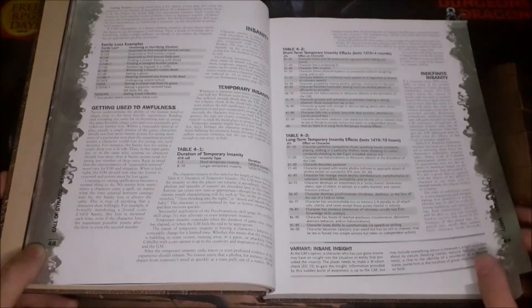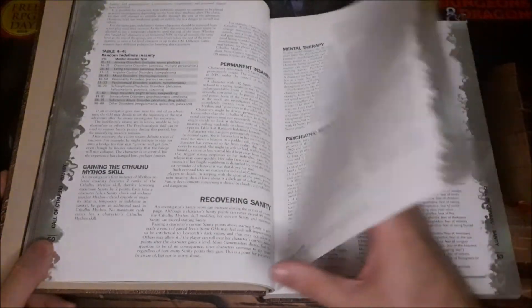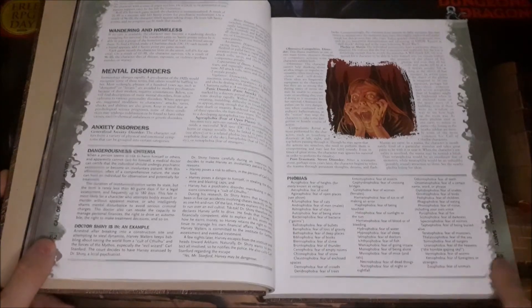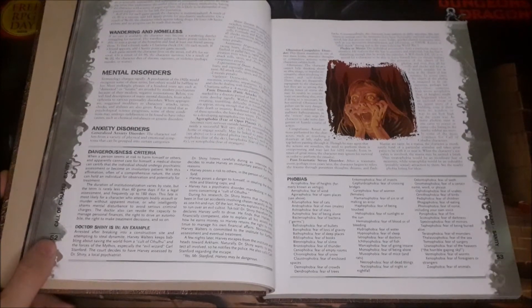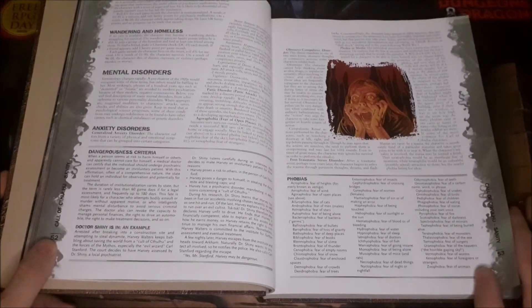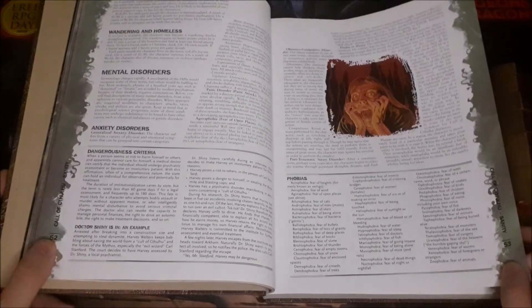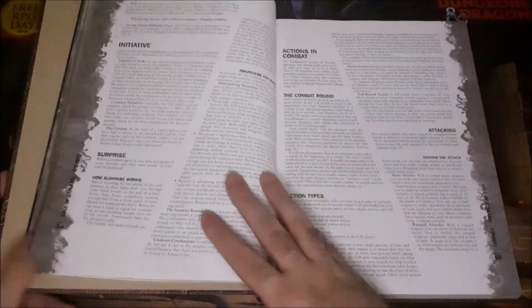You can get insanities and develop phobias, which is one of my favorite things. I love the phobia sidebar with the different phobias listed — like zoophobia, fear of animals, and demophobia, fear of crowds. I wouldn't say I have a phobia of crowds, but I am very uncomfortable in them, so I might have a little bit of that. There's some really cool stuff in there.